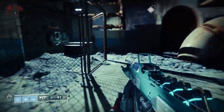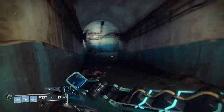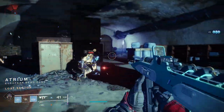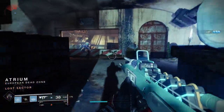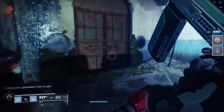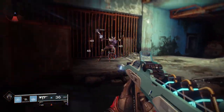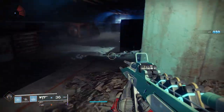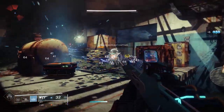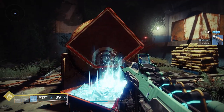Lost sectors are basically single-player instanced dungeons — kind of like strikes except they're less challenging and slightly less rewarding, but a sizable glimmer, gear, and resource reward can be found by completing the dungeon: kill the boss at the end, get his key, and open up the chest. This one doesn't take too long, so we'll finish it quickly just to illustrate how easy it is, especially as a newer player, to get those early rewards that'll help you upgrade your gear later on. Once you've reached the final boss, kick him, take his key, and take all the loot for yourself. Easy peasy.